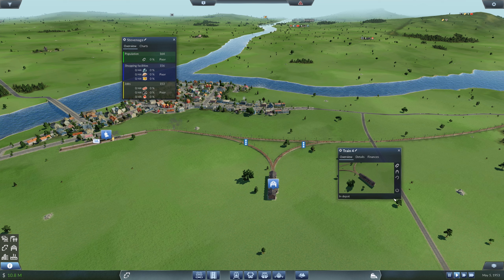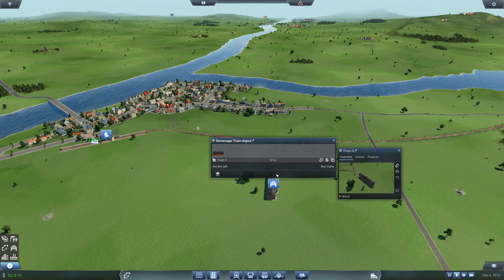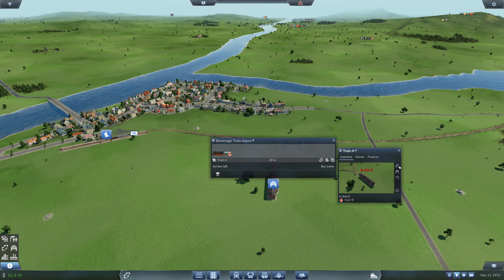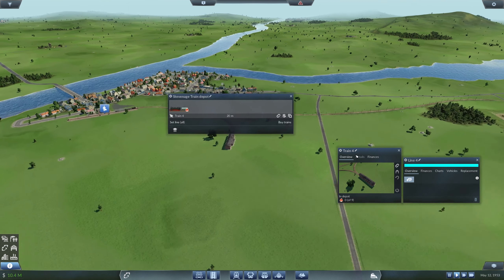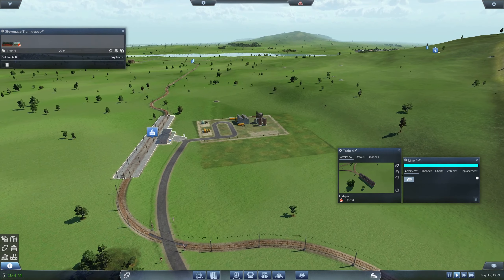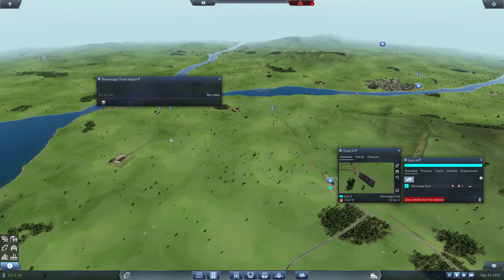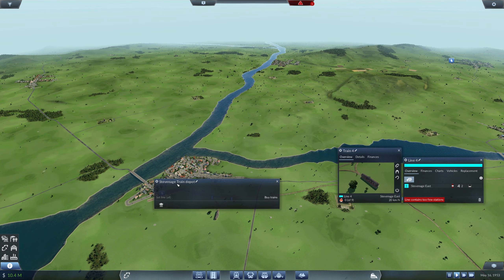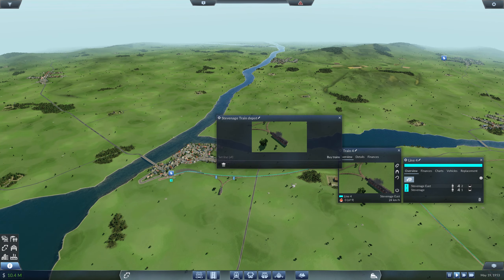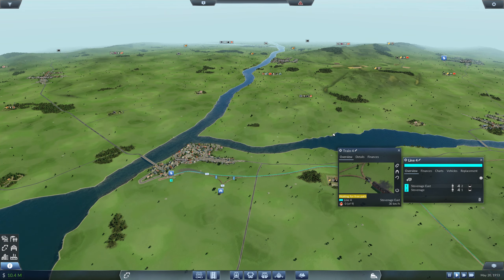Let's come back and go to wagons, select the tank wagon and fuel type. I'm just going to buy one for the time being because I'm not sure if this is actually going to work. So we want a new line — it's going to come across here, pick up from here, and then hopefully drop it there.